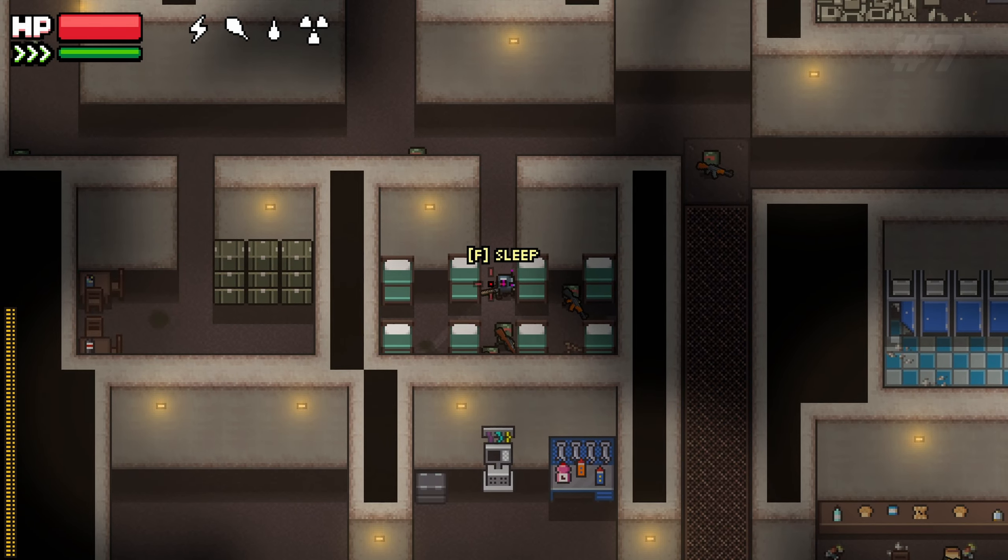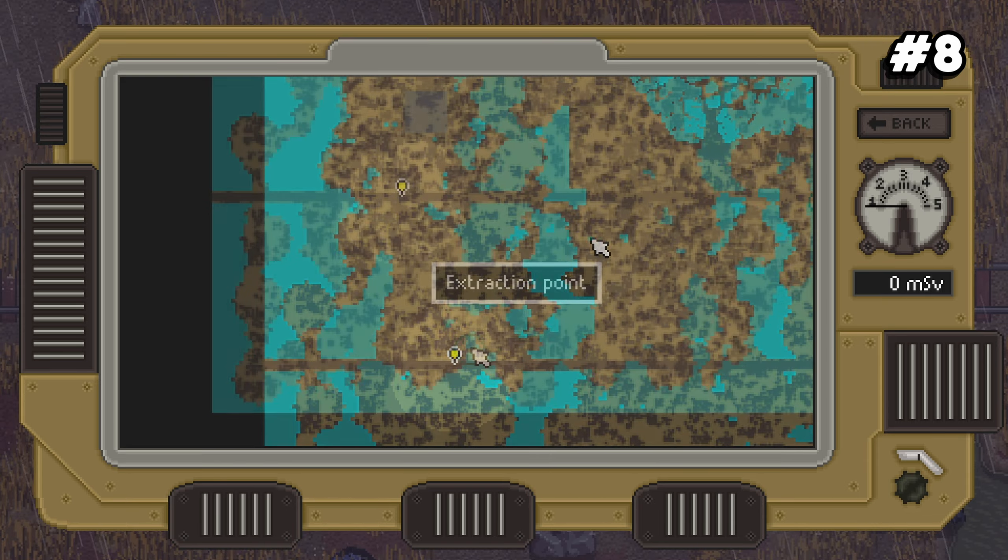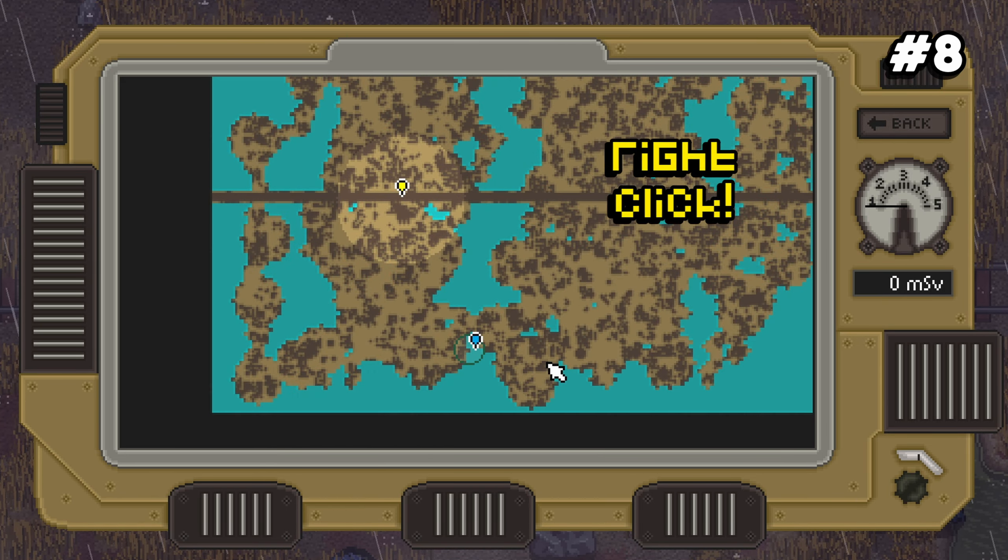Number eight: you can place markers on the map to help you with wayfinding, so you can mark things like extracts or points of interest for your quests and stuff like that.